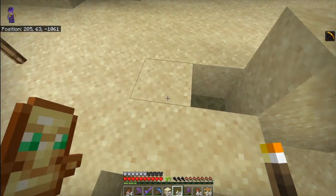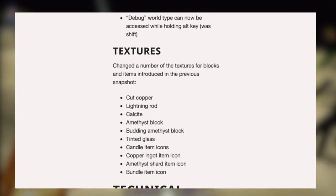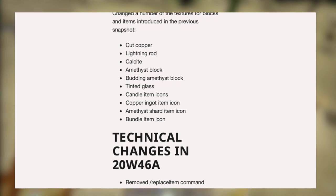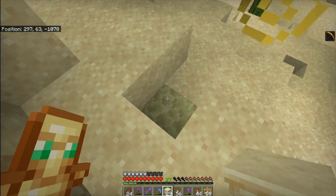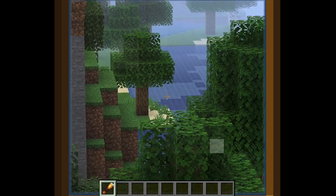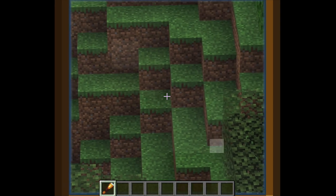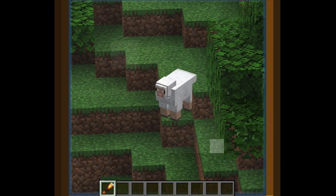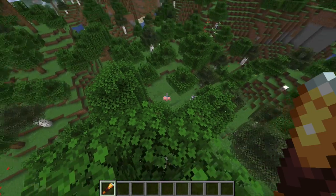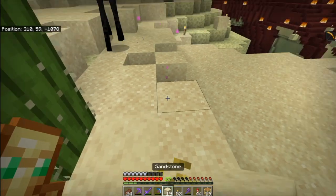Also in this same update, they changed quite a lot of textures — most are subtle, but the biggest one is the spyglass. When you zoom in, it now has a much more Minecrafty interface — square, because Minecraft is a game of squares. It's a very different new kind of interface and I like that. I don't think it fixes the fundamental issue with the spyglass being pointless, but it's a cute change and all of the texture changes are good.